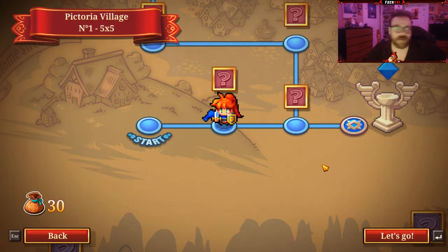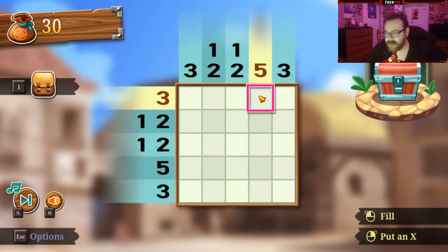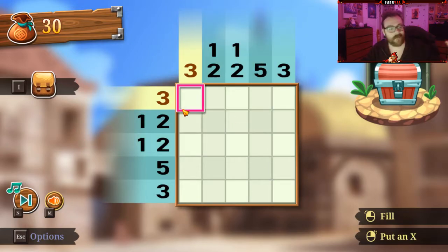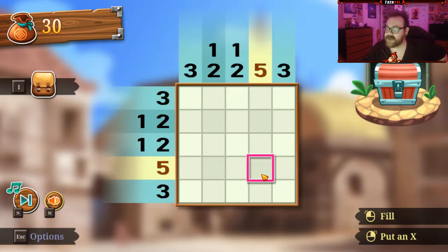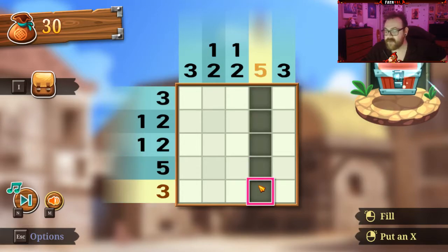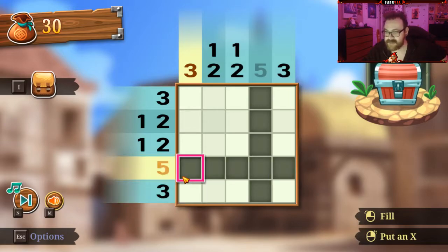It's a 5x5. If you don't know what a picto game is, a lot of this might seem like — if you have no idea what's going on, you're gonna think I'm a freaking wizard. If you know how to do this, you're gonna be like, this guy's really not that good. It's simple, it's just a puzzle. Right here we have to find where to put our blocks. This is a 5x5 grid. We know in this row right here we need 5, so right away that one's free. And we could say the same thing about this one as well.